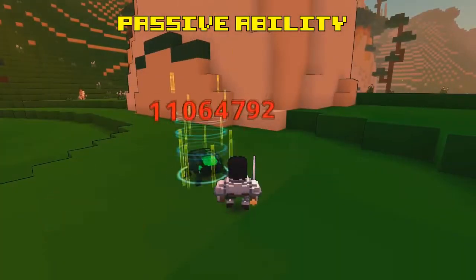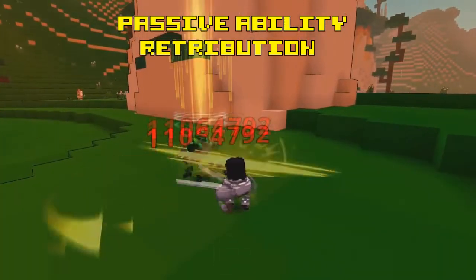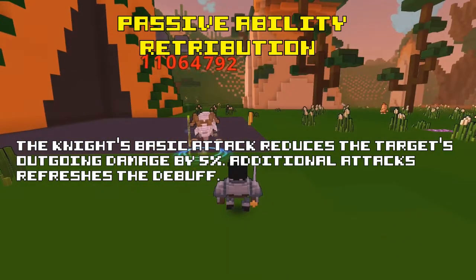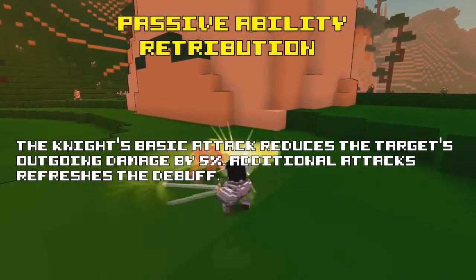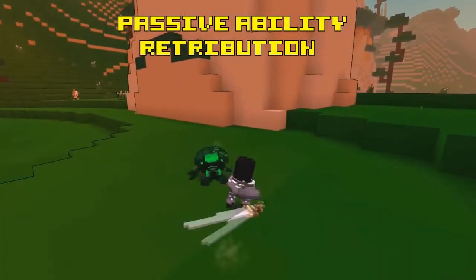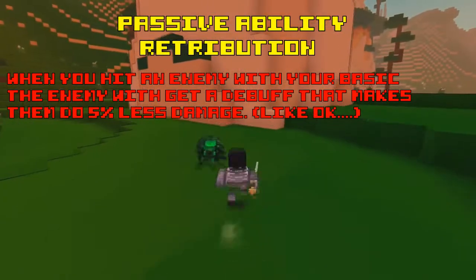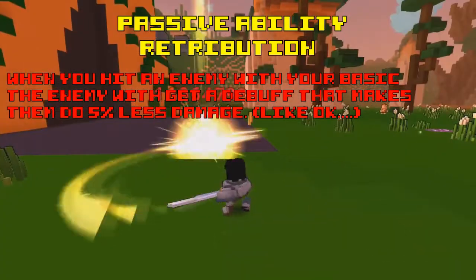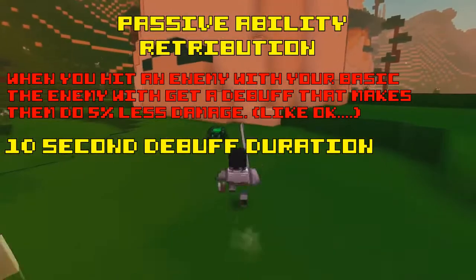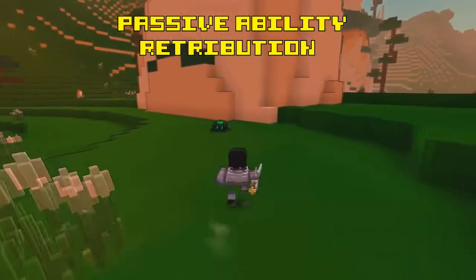Now let's talk about the passive. The Knight's passive ability is called Retribution, and the description reads: the Knight's basic attack reduces the target's outgoing damage by 5%. Additional attacks refresh the debuff. So when you hit an enemy you will apply a debuff that makes your enemy do 5% less damage to all players. This debuff lasts for 10 seconds, and hitting an enemy again will refresh its timer.